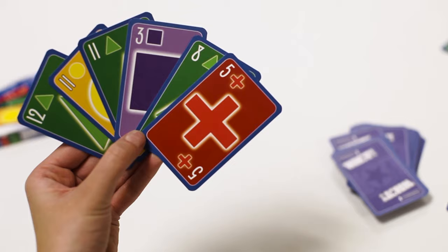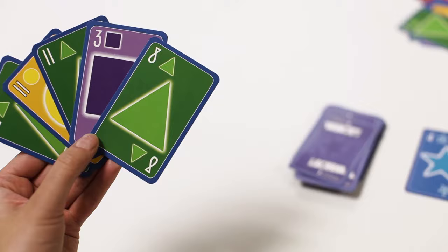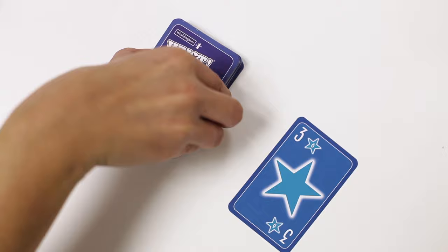Players do not have to play a card, even if they are able to, but they must still pick a card from the draw pile. They must do this if they think the opponent will win by playing a certain card. If the draw pile becomes exhausted, then the last call card is left face up and the rest of the cards are placed face down onto the draw pile.